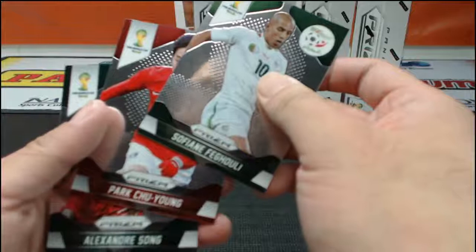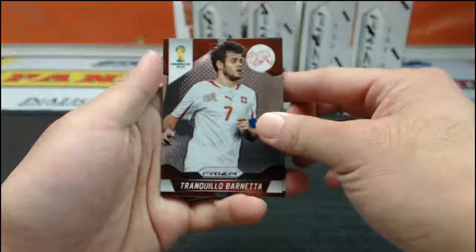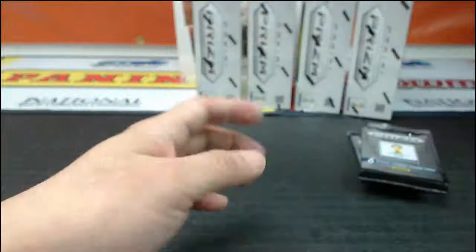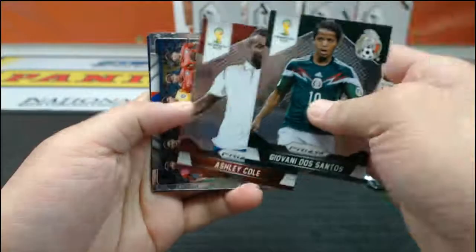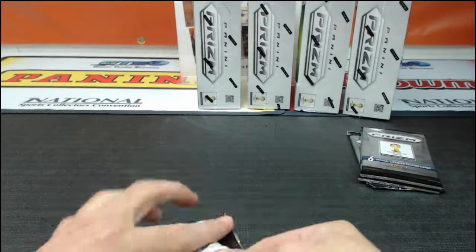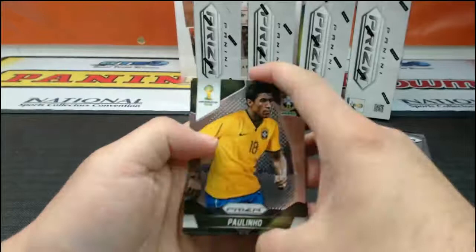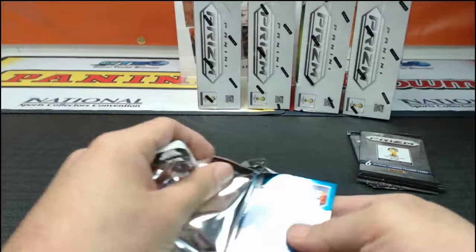Let's pull another one. We pulled a Diego Llorente one-of-one not too long ago — it's up on eBay already at $400 with a few bids, going to go a lot higher. We pulled it for him and didn't even get a shout out — no retweet, no mention on Twitter. Everyone in the room right now: if we pull a one-of-one for you, just give us a shout out on Twitter at JaskiesHobbyLand. Spread the love around.